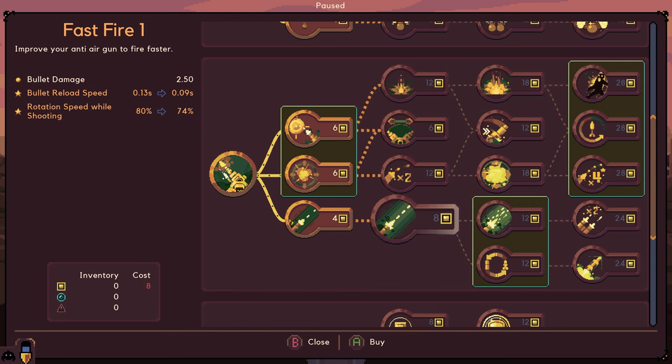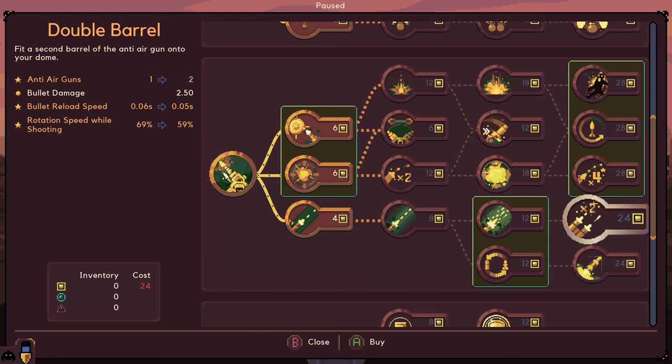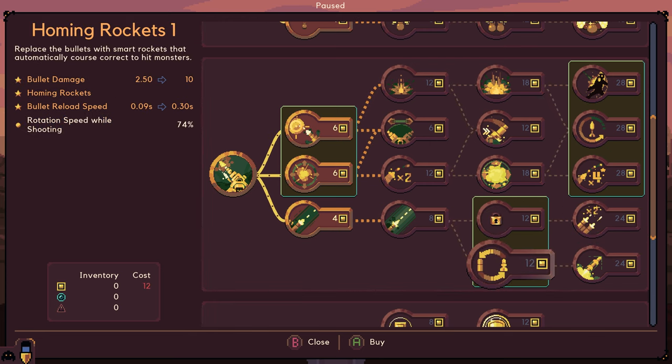Then we've got Fast Fire 1 - bullet reload speed goes down, rotation speed while shooting goes down also. Fast Fire 2, same thing. Double barrel - two anti-air guns, cool. Homing rockets - that's cool.